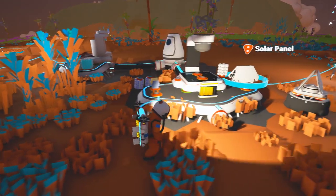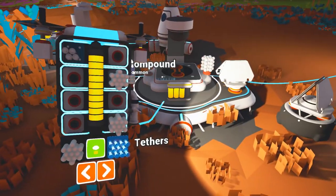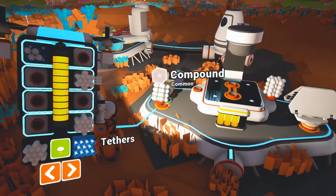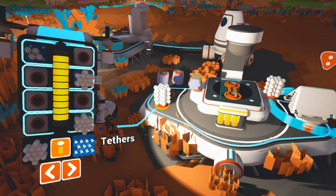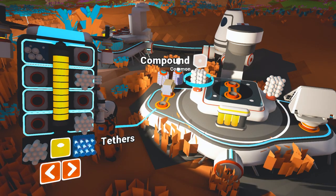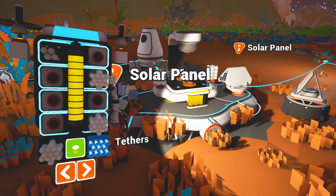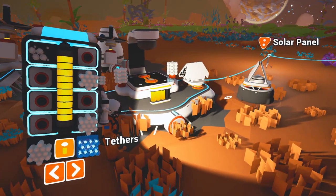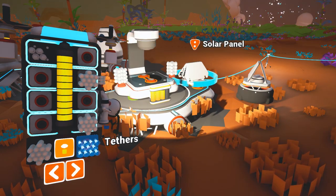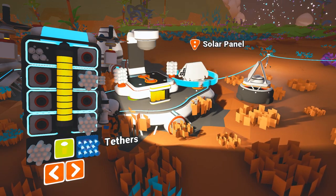I'm gonna set this to the side a minute and let's jump over here. I think we have enough. Let's pull out one more set. I can't see around that backpack — it's kind of large. Still getting used to this, still struggling. What does this want to do? It really wants to put that aluminum in there. This just isn't so much fun because I don't know how to play the game.